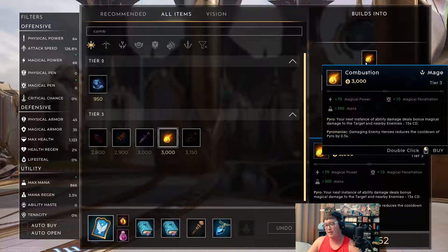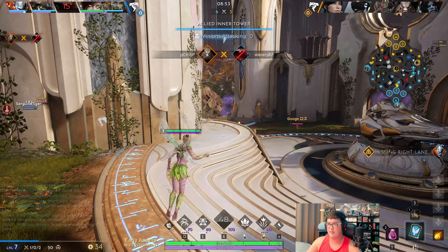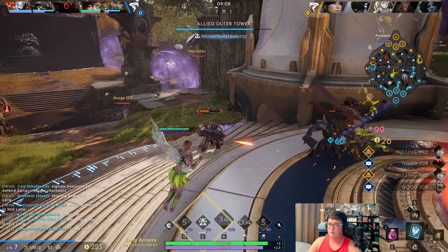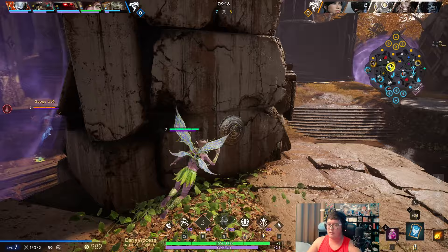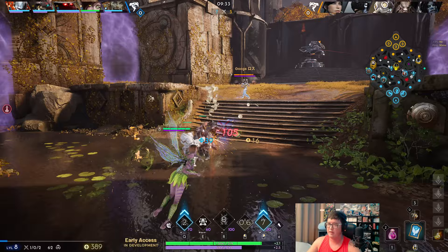She doesn't have enough kill threat against us, so we might lose this wave but we can still get Combustion on this next back. I didn't expect Mogu to be there right back immediately — a little bit my mistake, but I'm not missing too much. I got Combustion now, so my poking is going to be quite effective. I need to actually land my abilities if I want the poking to work. I'm going to shove this wave in to get ahead — oh, missed that.